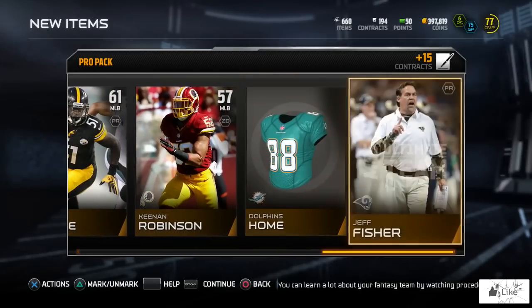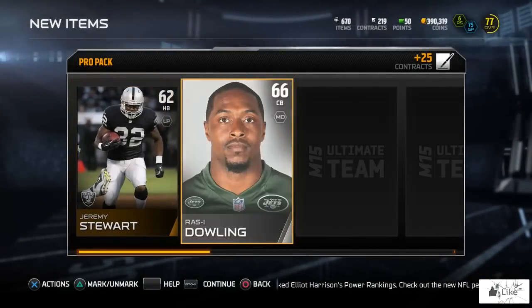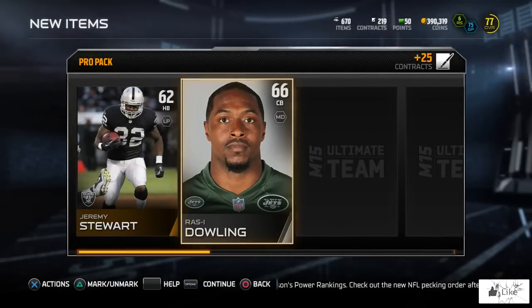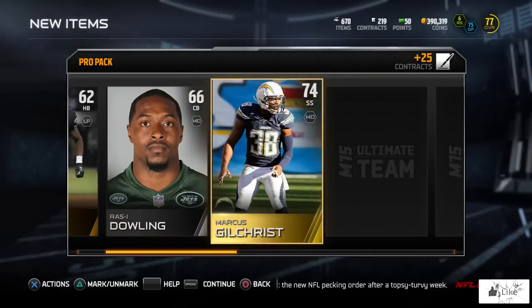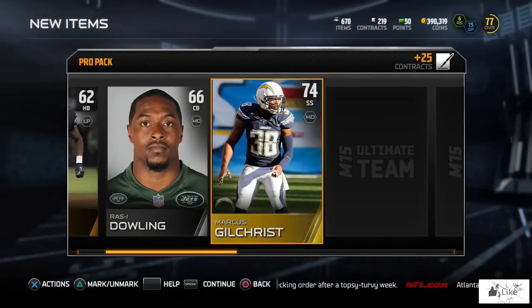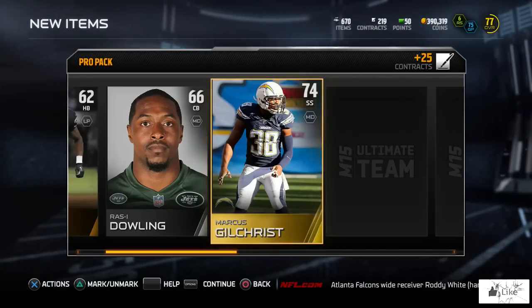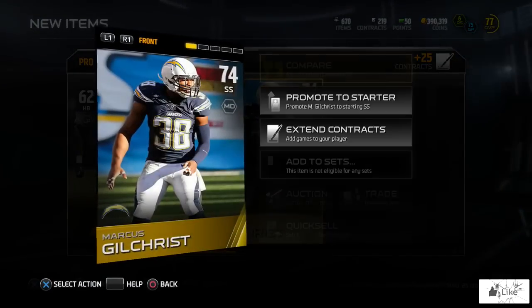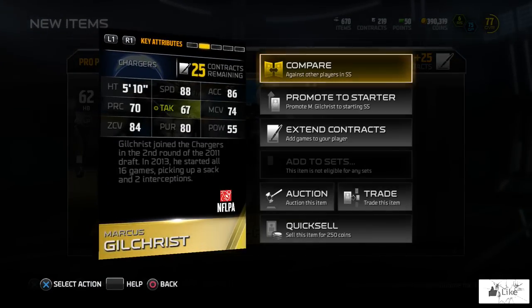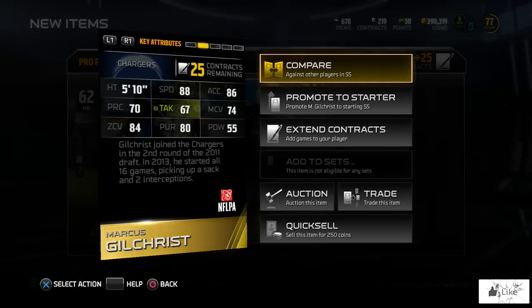We got a 71 overall tight end from the Atlanta Falcons. One of the reasons why I'm not really opening a crazy amount of packs for this rising star is because I'm more than likely going to be opening a variety of other packs while he happens to be in packs during his rising star promo. Even though we may not pick one up today, it's very likely I could come across one in the coming weeks. In our second pack we got Marcus Gilchrist, 74 overall — 88 speed, 86 acceleration, 84 zone coverage with 80 pursuit.